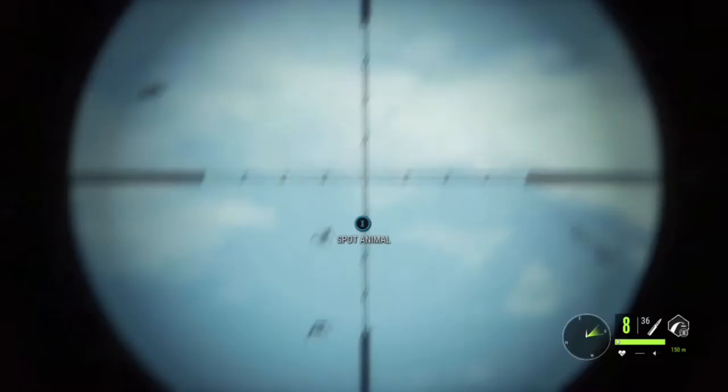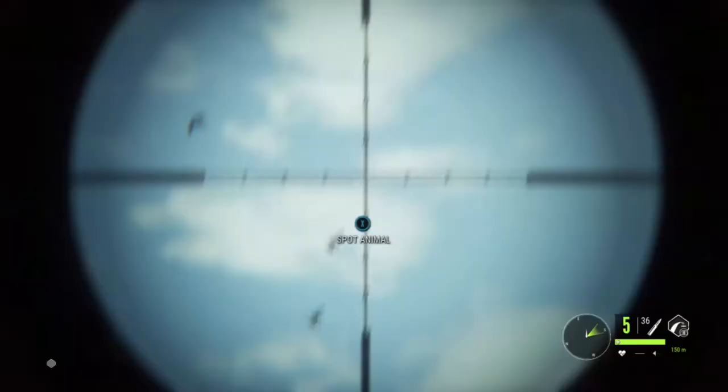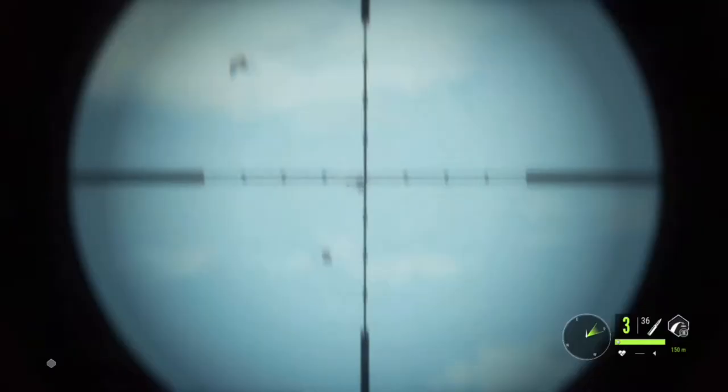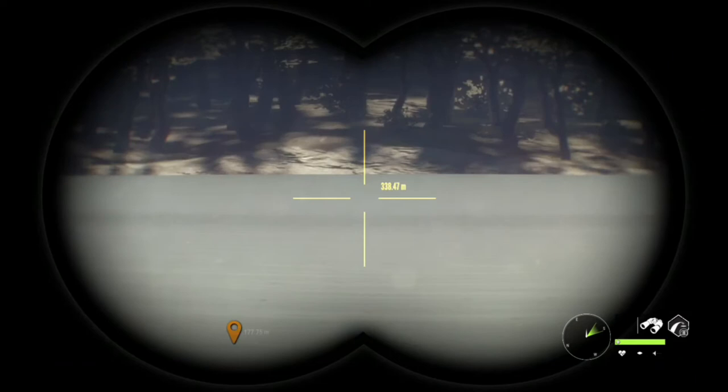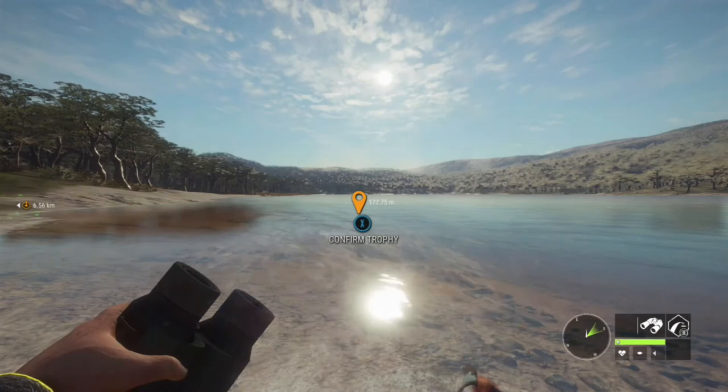If you happen to spook a duck — and it is going to happen — the first thing you want to do is lay prone and set your rifle zeroing to 150 meters. We're using the .22 rifle here. You want to lead the duck: shoot ahead so that it flies into your shot, and that's what I've done just here. Your duck's going to fall, and you don't need to do anything — just stay put and it will float right to you.